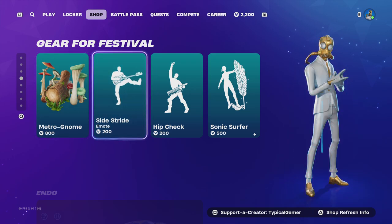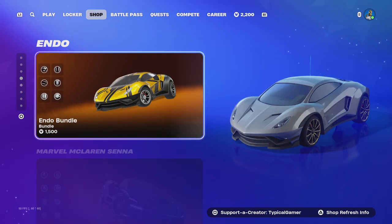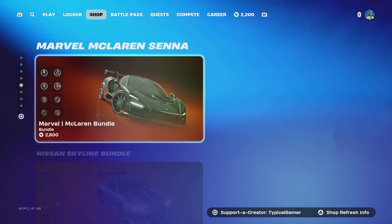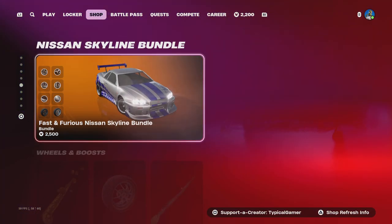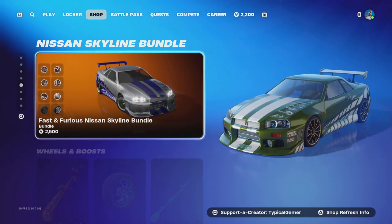Sonic is now in the Festival section. The Endo bundle is still here. The new McLaren is still here - I want to cop that car so bad. And the Fast and Furious Nissan Skyline is here too.